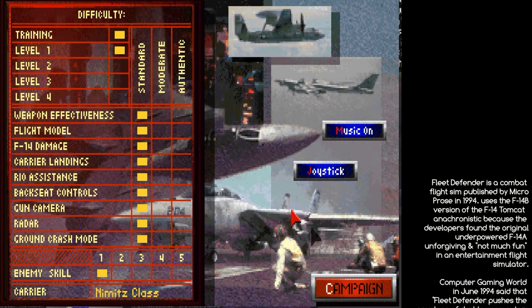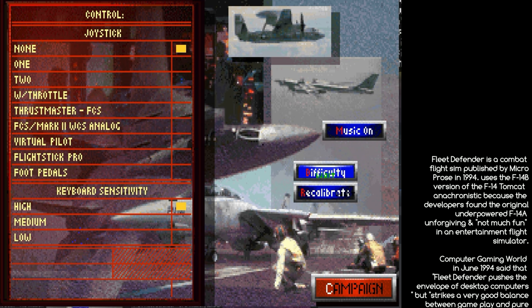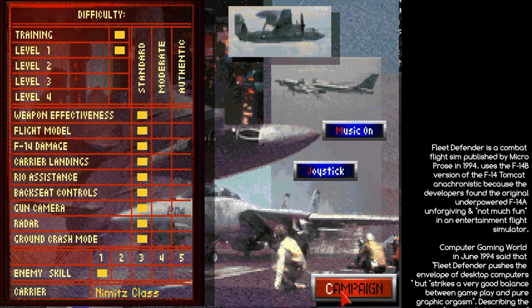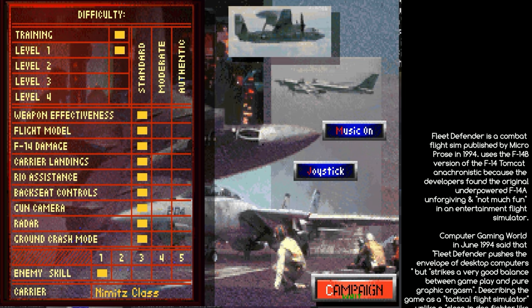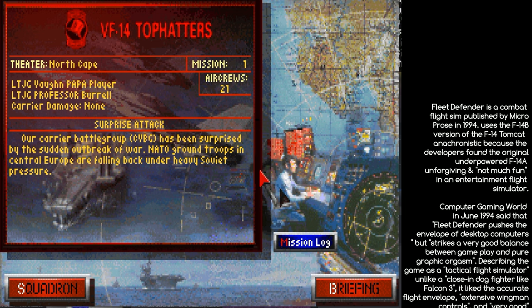You can adjust the difficulty for everything. You can connect your Thrustmaster FCS and your Warthog to this game and fly it. You can map all of the bindings and get pretty crazy.